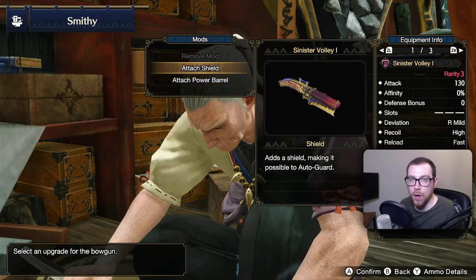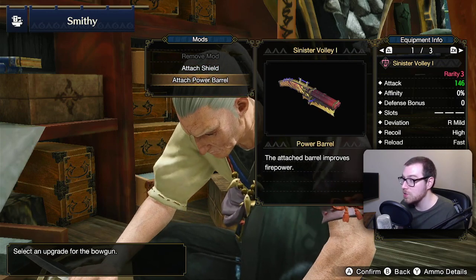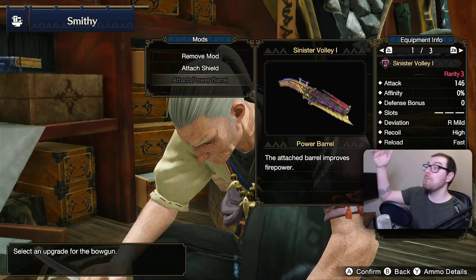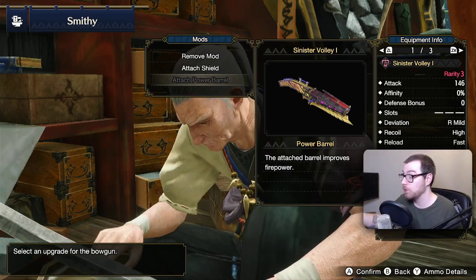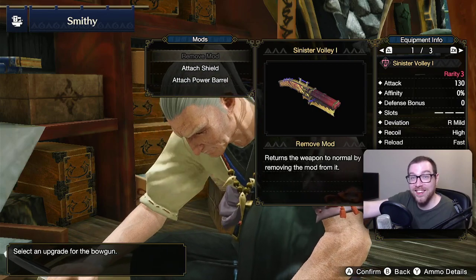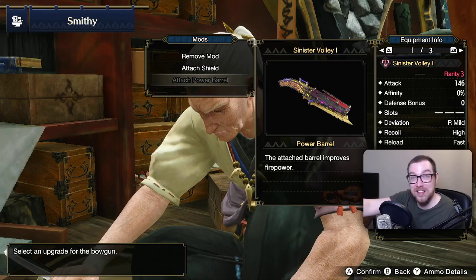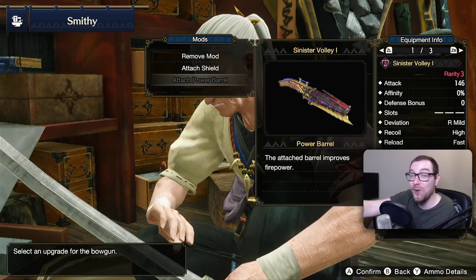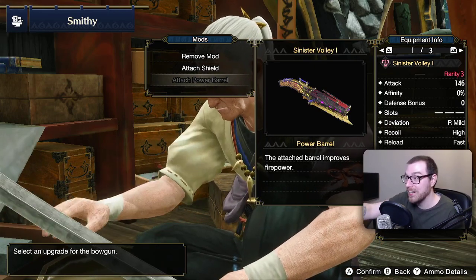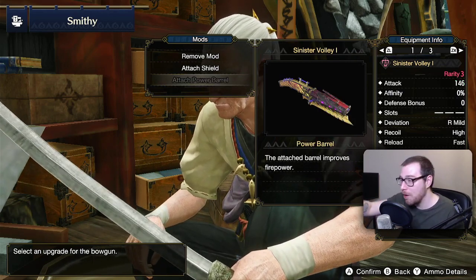Do we want the shield or do we want the power barrel? I'm not going to be blocking stuff with a gun, I'm going to be firing at stuff, so we're going to get the power barrel. Oh my god, it makes it look incredible! That's what it looks like without — and that's what it looks like with. That looks incredible, that is such a cool looking weapon.